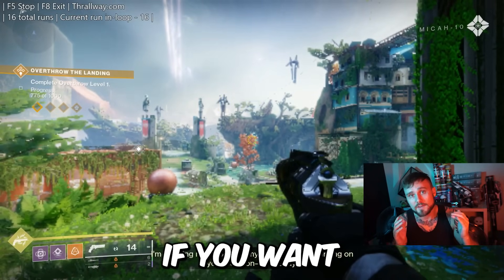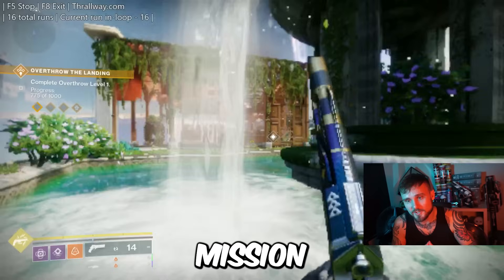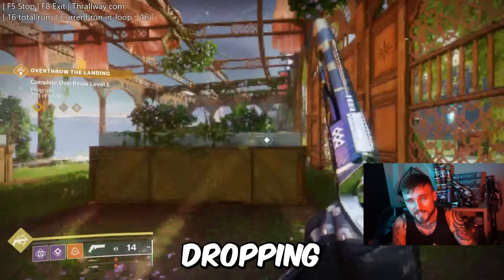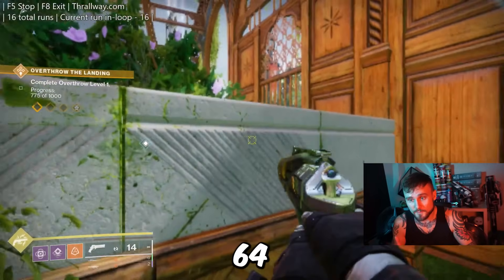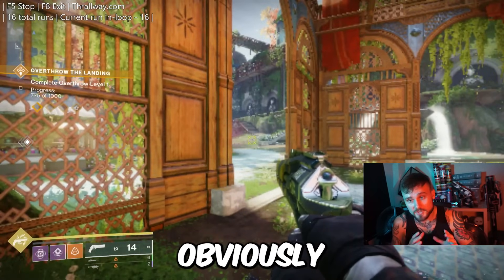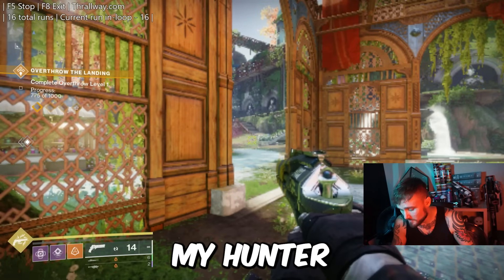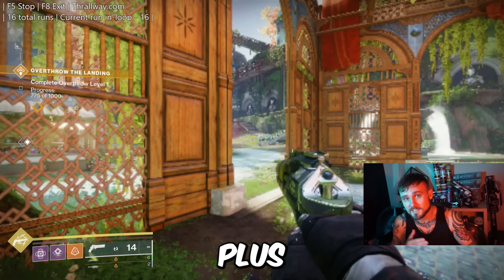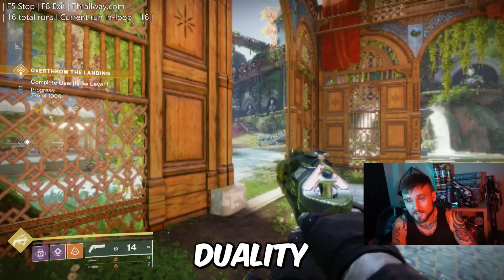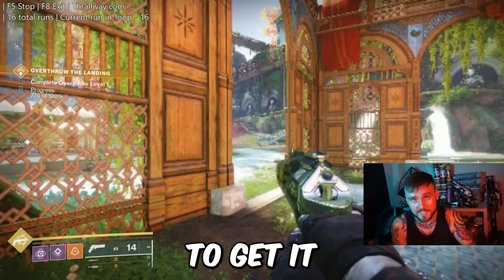To break it down: if you want to get the exact exotic class item you're looking for from doing the Duality mission, you have a one in 64 chance of it dropping. That's because there are 64 different versions of the exotic class item that drop each time you do it, which gives you a very small chance of getting the exact one you want. For example, on my hunter I'm looking for a Calaban's plus Liar's Handshake roll, but even after clearing the exotic Duality mission so many times and getting double drops with the double drop cheese, I still was unable to get it.